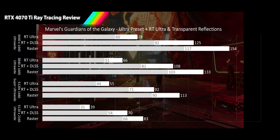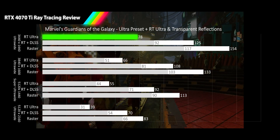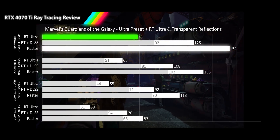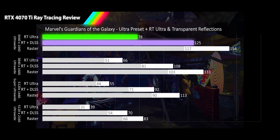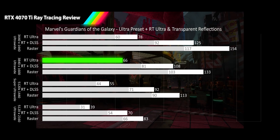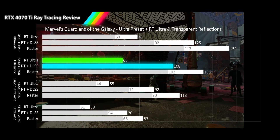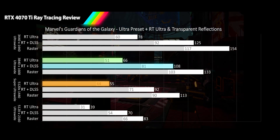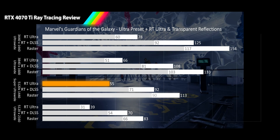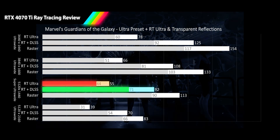Next we have Marvel's Guardians of the Galaxy on its ultra preset with ray traced reflections and transparent reflections. At 3440x1440p, RT delivers a smooth 78 FPS average — 49% slower than raster — and DLSS quality nets 59% extra performance for very high refresh rates at 125 FPS. At 3840x1600p, RT stays smooth at 66 FPS — 50% slower — and DLSS quality adds 63%, jumping to high refresh rates. At 5120x1440p, RT falls to acceptable range at 55 FPS average — 51% slower — and DLSS quality delivers 67% more performance, getting averages to high refresh rates with smooth 1% lows.